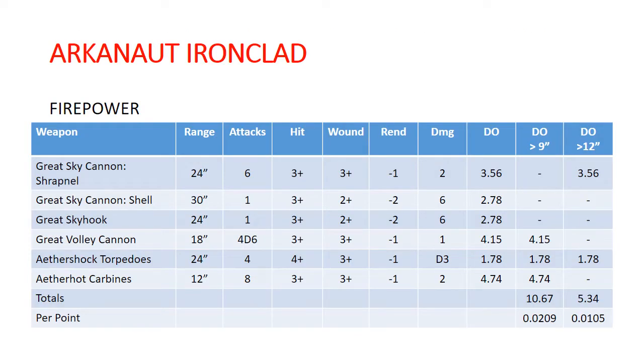This is a look at the firepower on the Ironclad. We have several different weapon options for the main gun. We either have the Great Sky Cannon, which has two different shooting attacks it can make — it can either shoot shrapnel at 24 inches or the shell at 30 inches — the Great Sky Hook, or the Great Volley Cannon.